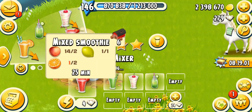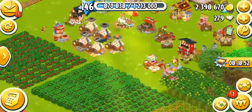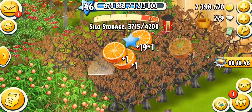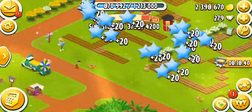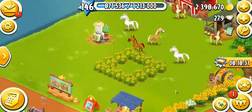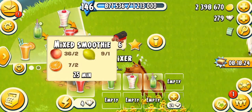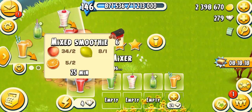The next one is mixed smoothie unlocking at level 88. It needs two peach, one lemon, and two oranges - loads of fruits. Make sure you have a lot of trees because I'm always short on fruits. Unfortunately I don't have a lot of oranges right now because my trees are dead. Let's harvest more peach, oranges, and lemons. All fruits are really rare - you can't find them in the paper quite often, so plant trees and harvest when you need them. It takes 30 minutes and 25 minutes on a fully mastered machine.